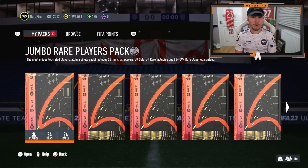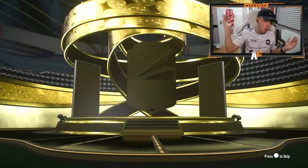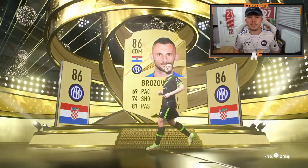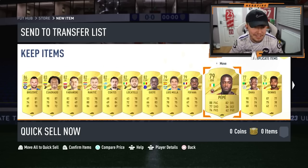Now we're on to a 100k pack. I believe this one is untradable — I'm not fully sure. Do we get anything from it? It's a walkout. We haven't had many walkouts — it's going to be Brozovic, 86 is the best. I don't think we're going to get anything behind it, and we literally don't.